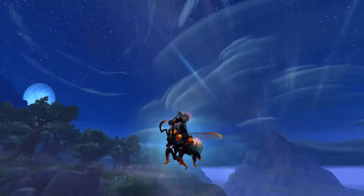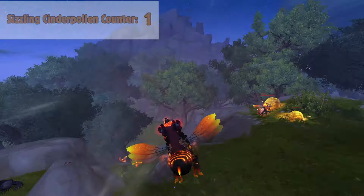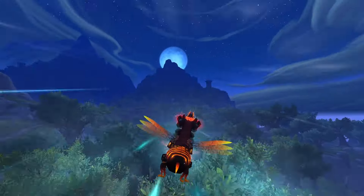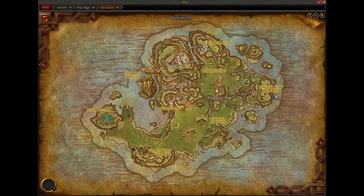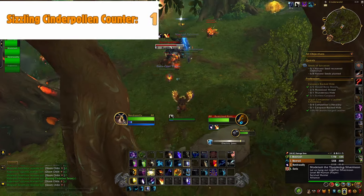To get this mount you need a currency called Sizzling Cinder Pollen. You can farm this currency by defeating mobs in a specific area. Head to the Isle of Dawn and make your way to this part where you'll find bees, wolves, and golden sludge monsters — all of which drop Sizzling Cinder Pollen.